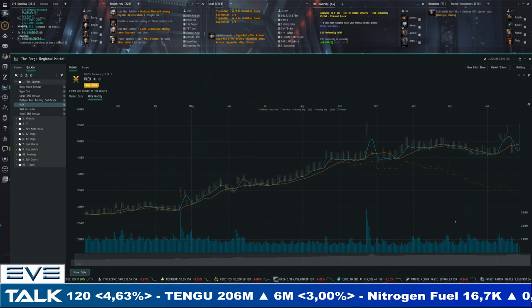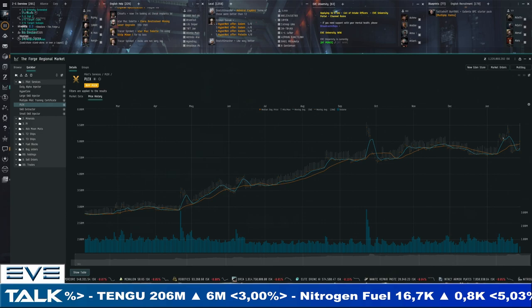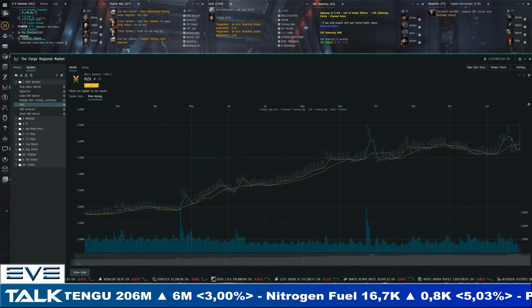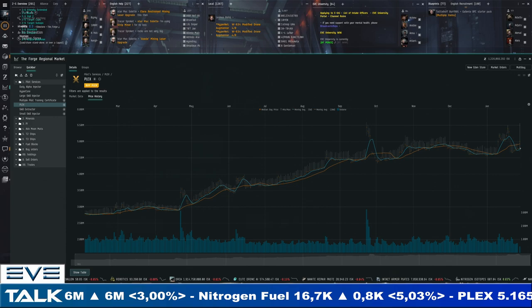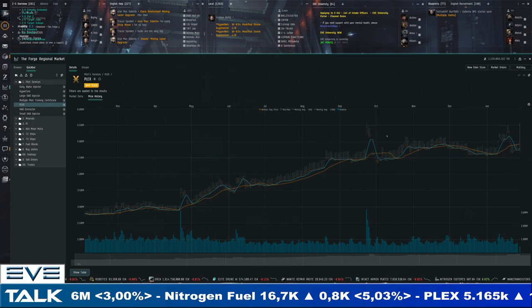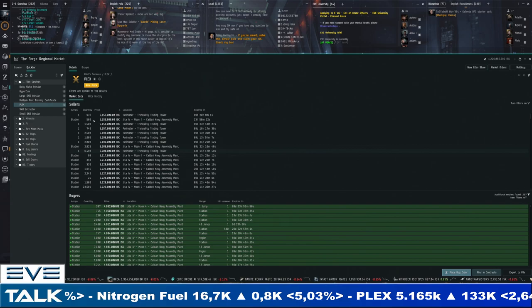Let's get straight into the PLEX chart. The dynamic is changing — after managing to make its way above 5 million, it really looked like we were set for another leg up. CCP came out with a sale on the website, which usually means more supply and brought us back down below 5 million. Now we are increasing in price again quite quickly, as the sale in the New Eden Store means more PLEX is being used up, driving up demand.